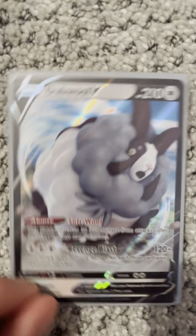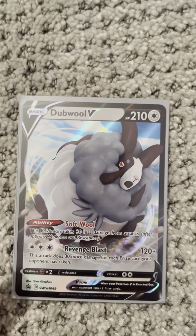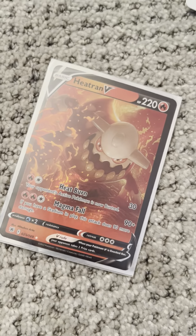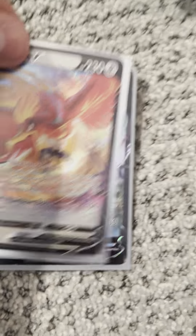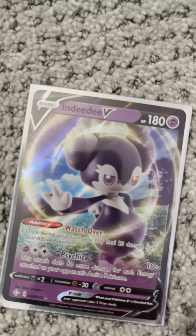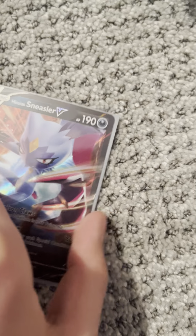Next, we have Black Star Promo Ho-Oh V from the Promo Box. Next, we have Heatran V from Astral Radiance. Next, we have Ho-Oh V from Silver. And right behind it, we have an Inteleon Black Star Promo. Next, we have an Indeedi V from Shining Fates. Next, we have a Hisuian Sneasler. Next, we have a Galarian Zapdos from Chilling Reign.